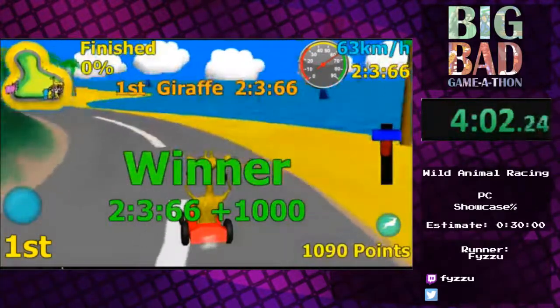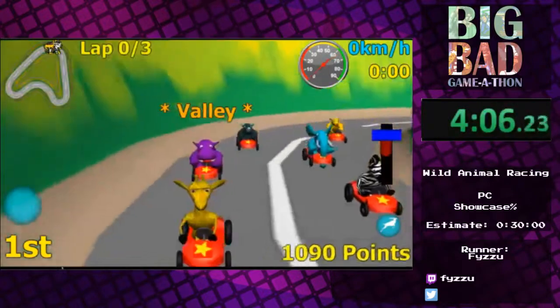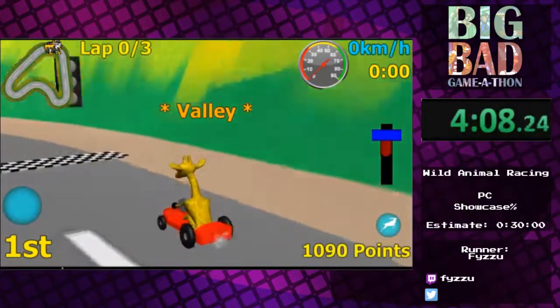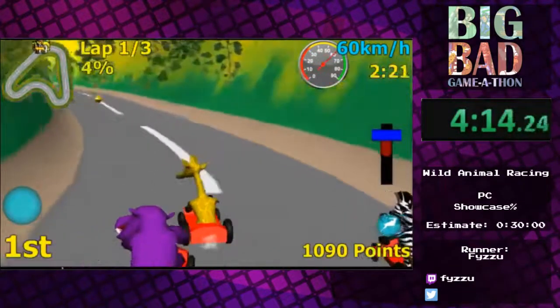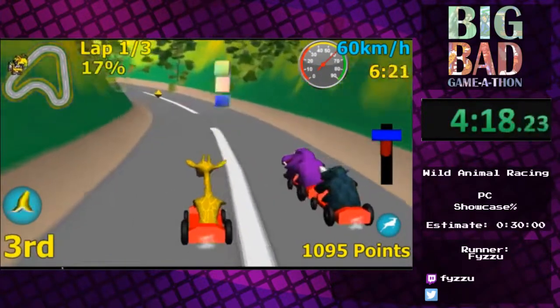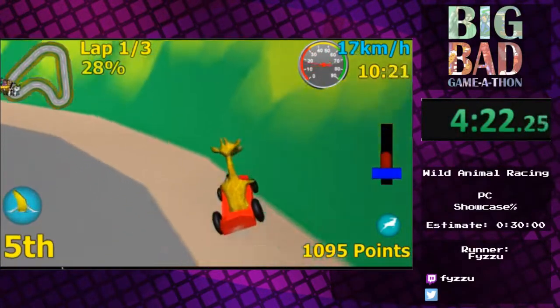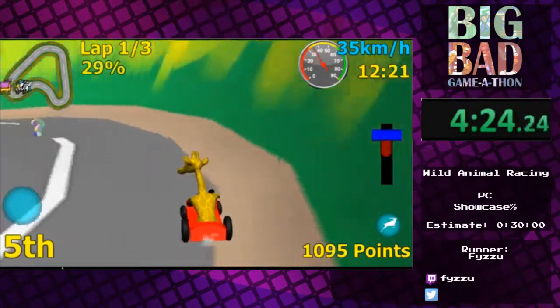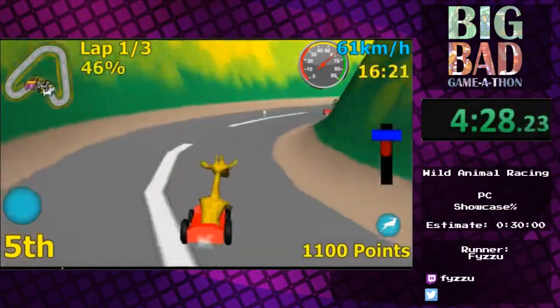And that is the end of the very, very first course. Got 11 more to go. This is one of the more boring sets of courses in the game. Things will get more ridiculous as we go on. The general strategy with this, when we're not breaking the game's physics - which we will be doing at certain points - is to cut corners as much as is humanly possible.